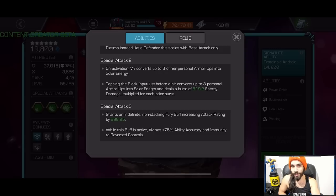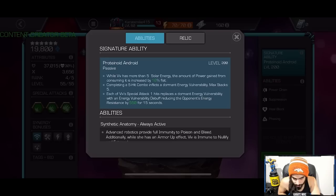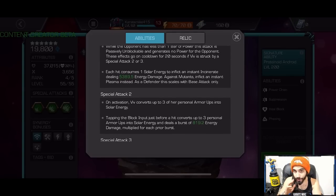The rotation you want is: phase — not parry — then do a light-ending five-hit combo. Her sig ability is very important for her damage. While you have more than five solar energy, the amount of power gained from consuming it increases. Completing a five-hit combo afflicts a dormant energy vulnerability maxing at five stacks. Each hit of her Special 1 then replaces one of those dormant energy vulnerabilities with an energy vulnerability debuff, reducing energy resistance by a decent amount for 15 seconds.